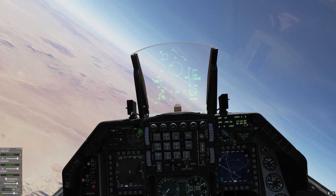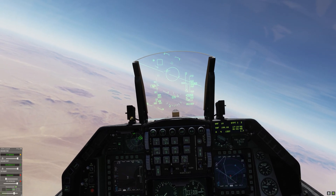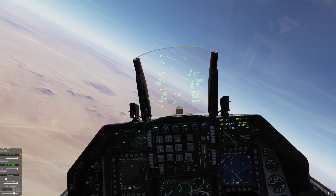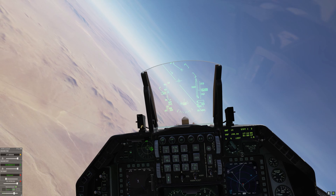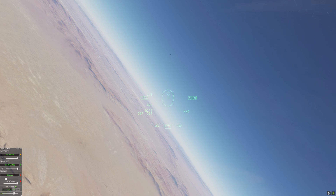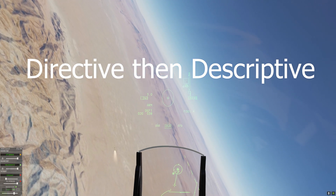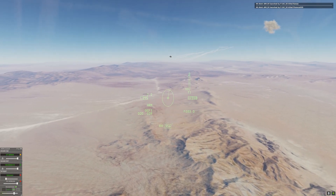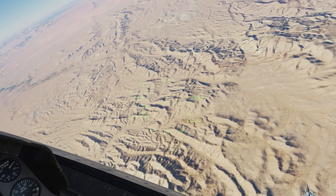Air combat maneuvering involves coordinated maneuvering between two fighters employing BFM to kill, defend, or separate from one or more bandits in a visual merge — emphasis on coordinated. Distinct roles or contracts are necessary to assure effective ACM. ACM contracts define engaged and supporting roles. Calm, clear, and concise communications are vital for effective element employment. When a threat warrants an immediate reaction for survival, calls are directive first, then descriptive. Directive calls such as break right, jink, and extend may be necessary to protect your wingmen.